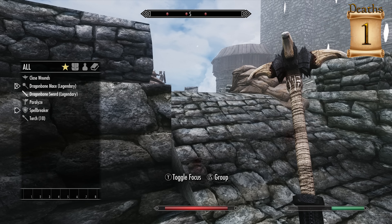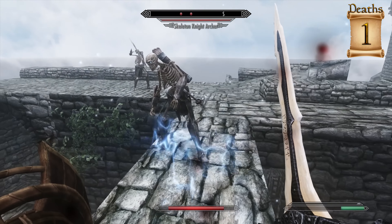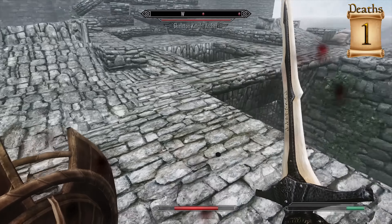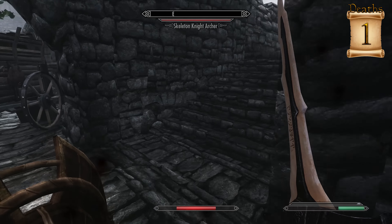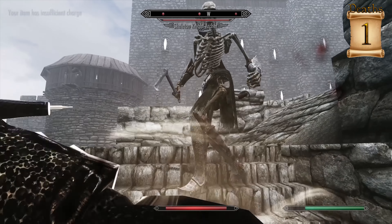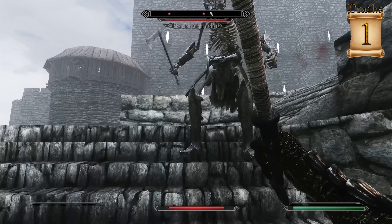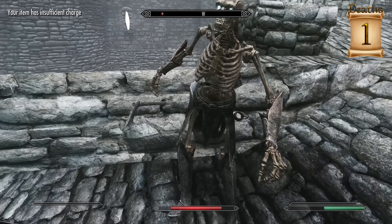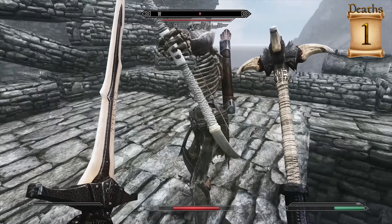Let's actually pull out Spellbreaker and Shield Charge. There we go — I pushed him down. Where did he go? I'm losing health so fast. That is doing like no damage. I feel like on Legendary, in order to do a significant amount of damage, I have to pull out both weapons and start power attacking. Otherwise I just do literally nothing.